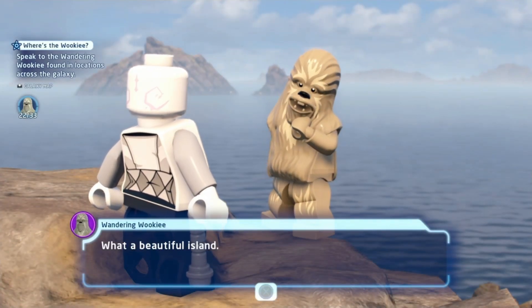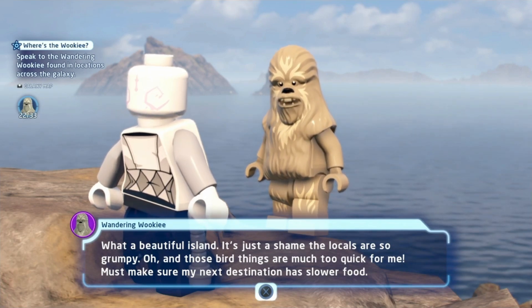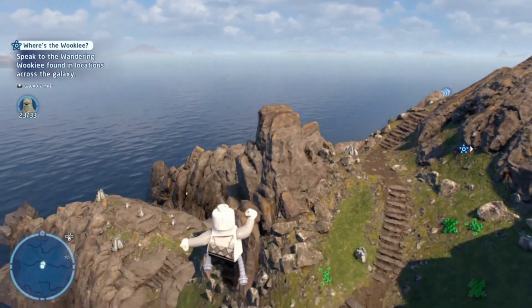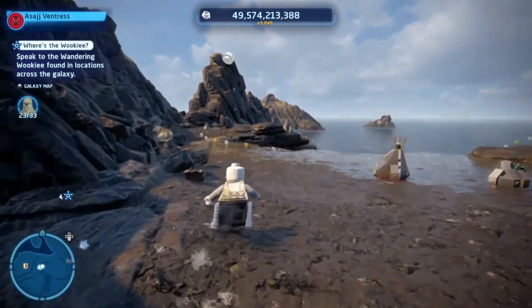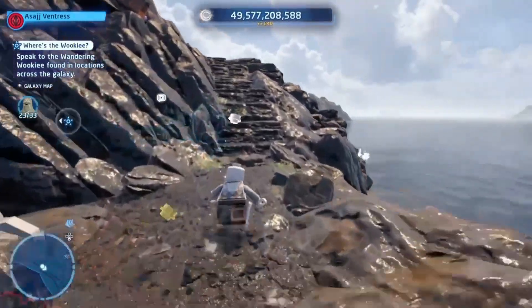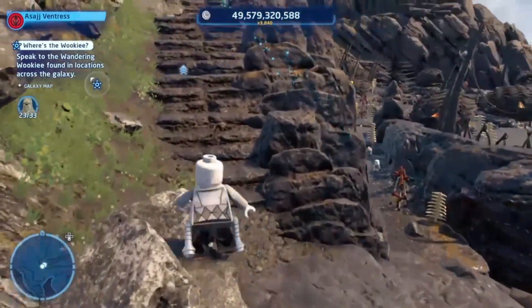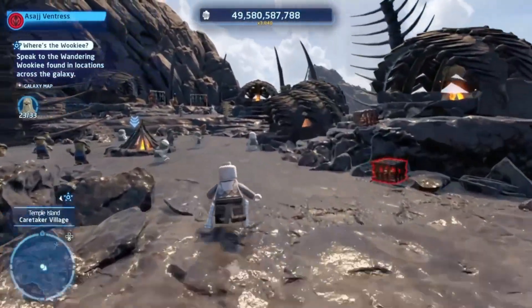'We meet again, friend. What a beautiful island - it's just a shame the locals are so grumpy. Those bird things are much too quick for me. Let's make sure my next destination has slower food.' Well, that's exactly what Chewie did to them. Although, if I remember right, having read the novelization for The Last Jedi, the book actually said he didn't have much trouble catching one. We'll take the shortcut through the fishing village to get back to our ship.